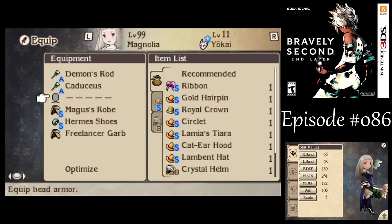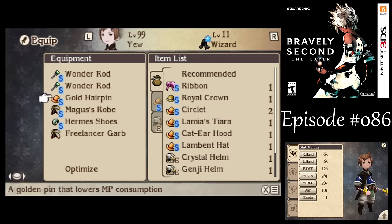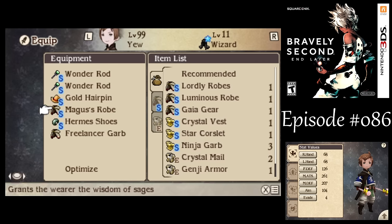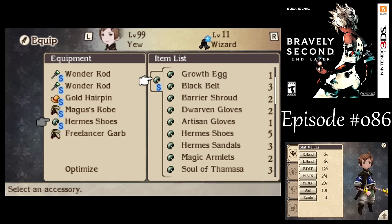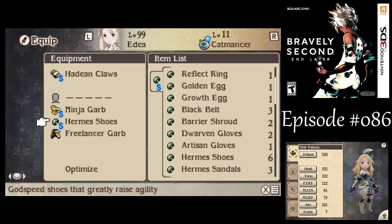For you, I would like him to have the Gold Hairpin, and then Magus' Robe. He's fine being a bit slower than the others. So I can equip Solothamasa on him there.